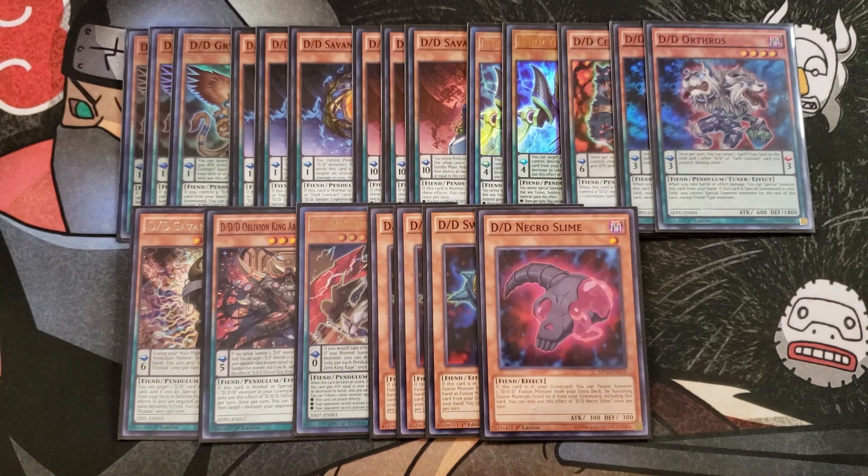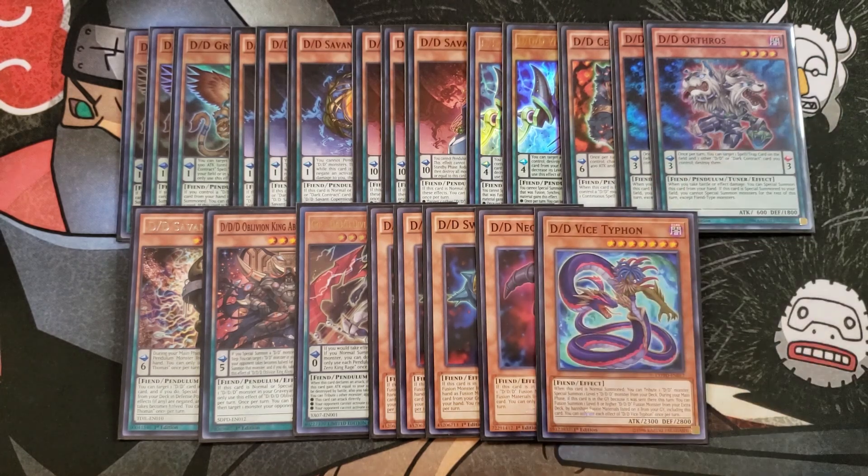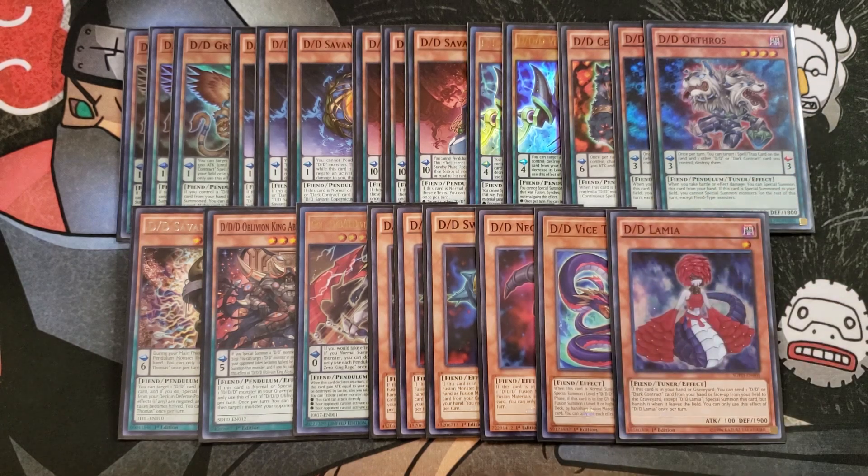I then play a single copy of D/D Vice Typhon. Vice Typhon is a good one-of because when this card is normal summoned you can tribute a D/D monster to special summon one level 7 D/D monster from your deck. But the effect we're usually going to use is if this card is in the graveyard because it was sent there this turn — you can fusion summon a level 8 or higher D/D/D fusion monster from your extra deck by banishing the fusion materials listed on it from your graveyard, including this card. And then we play a single copy of Lamia, a level 1 tuner that can special summon itself by sending a D/D monster or dark contract card from your hand or the field to the graveyard, to help climb into powerful synchro plays.